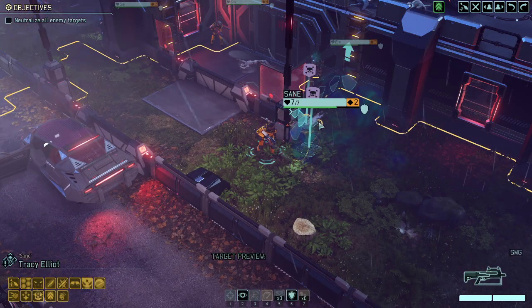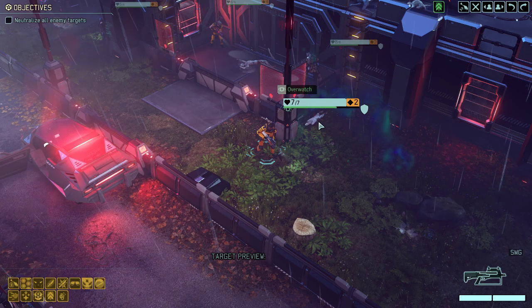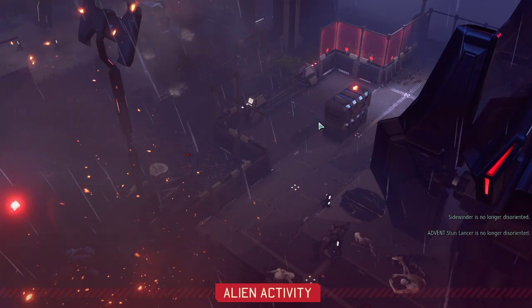Fury here is the last one to move and I'd like him to take a cover position up here, or alternatively here. I think here is better because it's completely out of line of sight of everyone. So we should be fine. One more overwatch and everyone should be out of view from the enemy or in full cover.